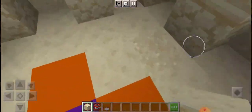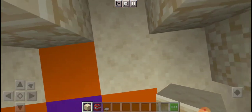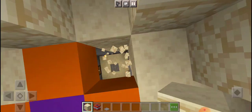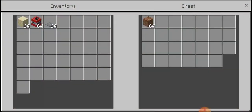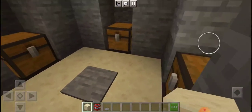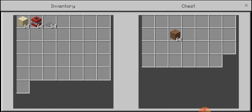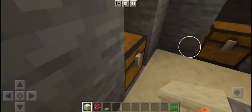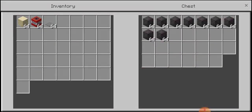You would go inside like this, and then you would go down here. You open that chest, you open that chest. You notice all the chests have dirt. But if you go to this one, then it's really not right.